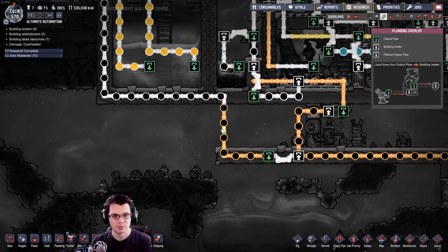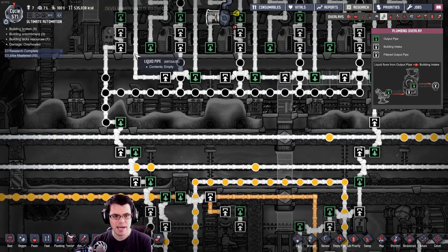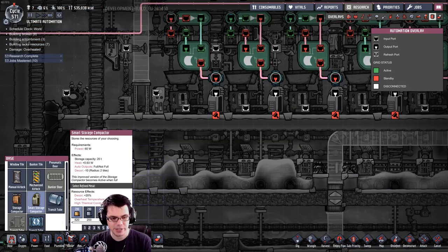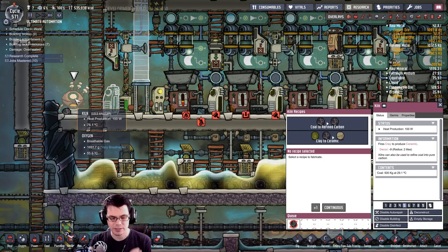Look at what I see — crude oil! It's blowing up. I think what we'll see here is I'm going to start producing more steel, because it was just waiting on coolant. So here's what I should do: if I make a smart storage compactor over here, I can hook it up to the kiln so that I don't make too much of it.